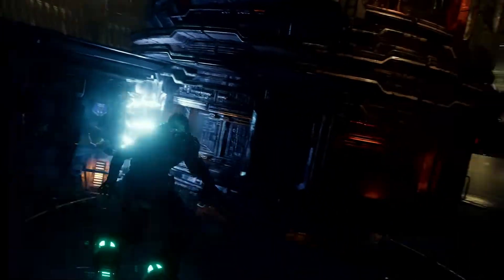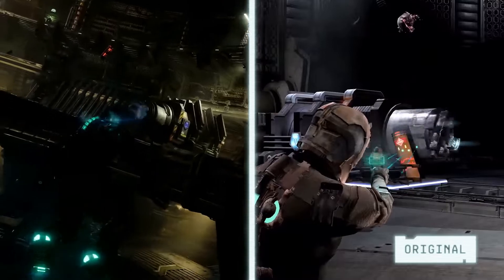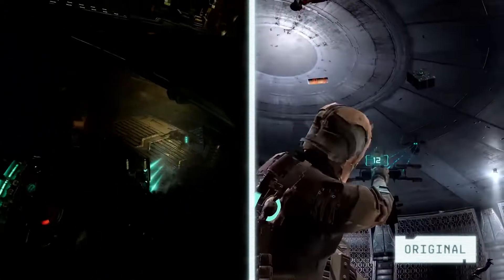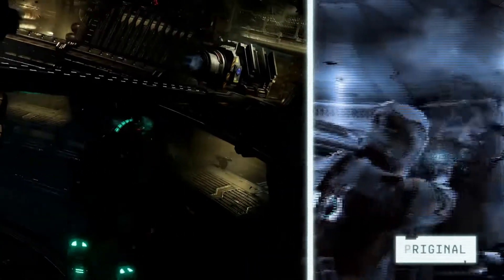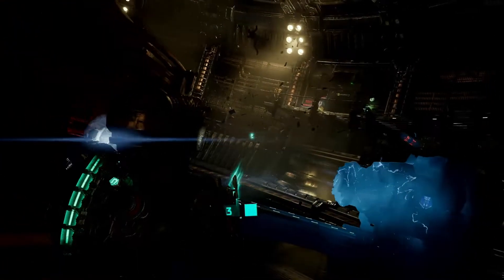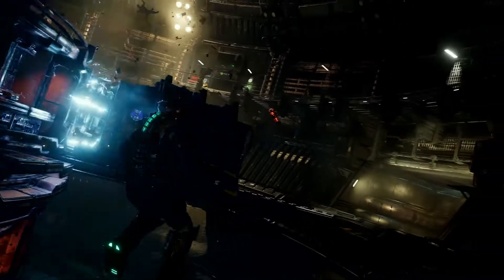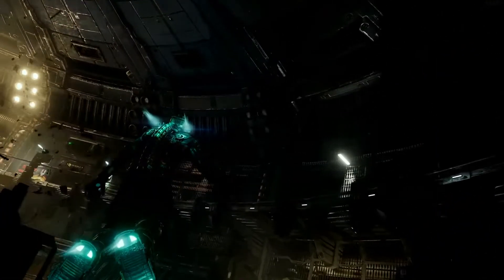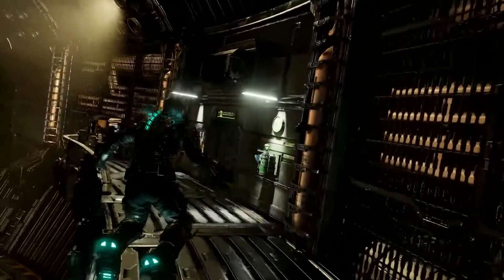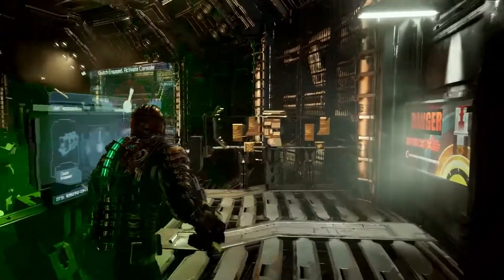With one of the generator modules back in place, we can head to the second one. Flying in zero-g and not being anchored to the surface makes spatial awareness extremely important. Combat encounters can quickly become deadly, especially with leapers. And now, with the generator modules powered up, the centrifuge is ready to be activated. Clutch engaged. All personnel clear for centrifuge restart.